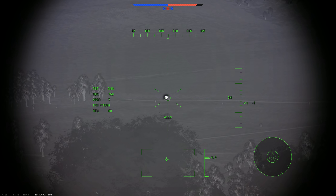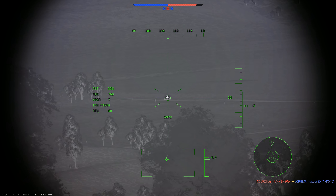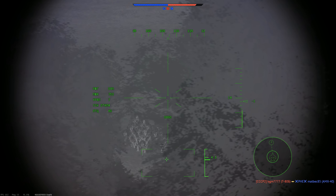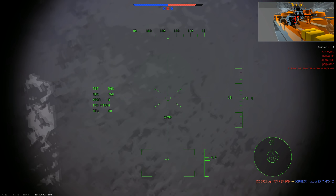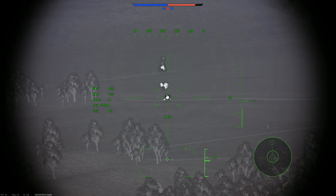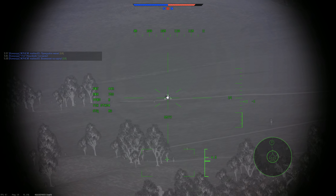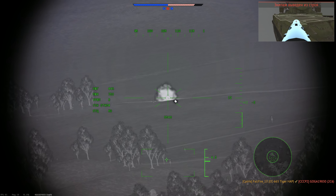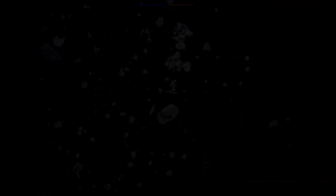Что насчёт ЛТХ вертолёта — стоит сразу отметить, что он очень манёвренный и быстрый. Еврокоптер разгоняется до 220 км/ч, причём делает это за короткий промежуток времени. Вертолёт предельно отзывчив в управлении, на нём очень легко выполнять различные манёвры. Складывается такое впечатление, что он и вовсе не нагружен тяжёлыми подвесами, или силовая установка настолько мощная, что способна моментально вытянуть его из крутого пике. Нет у него такой инерции, как на других вертолётах, и его не сильно тянет к земле.